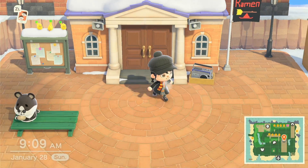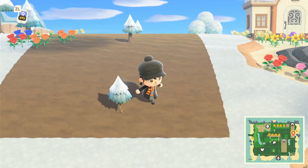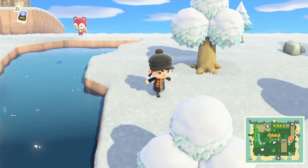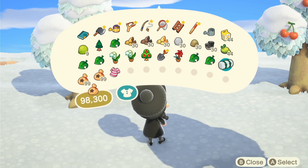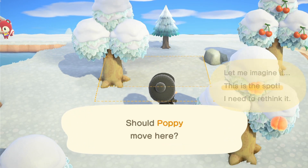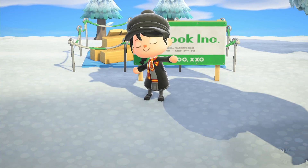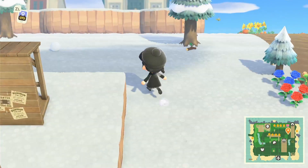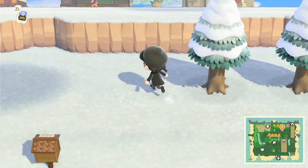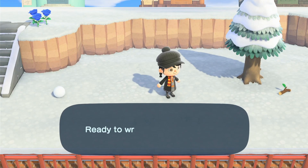We cleared out a bunch of flowers and stuff before the bunny day hunt — there's plenty of room where Rodeo used to live. We're just going to place Poppy there, then time travel, order more of what we need to build the castle, move another house, and so on. This will be the last time I do this, I promise — no more. I just think it'll look a lot better if we connect it all. These are cedars that I'm trying to grow. We're just going to put Poppy here — this would be a good spot — and keep traveling forward.